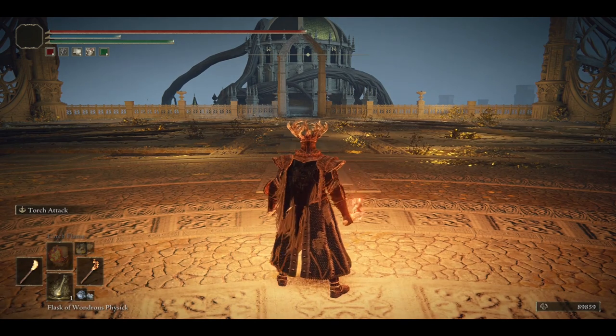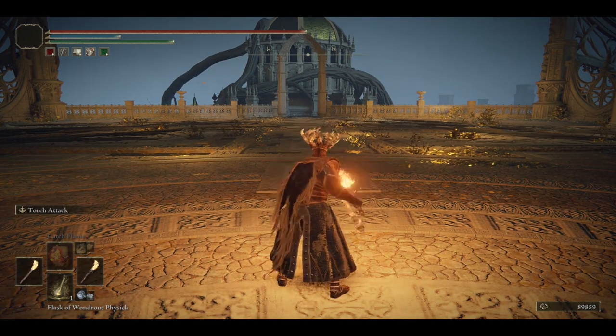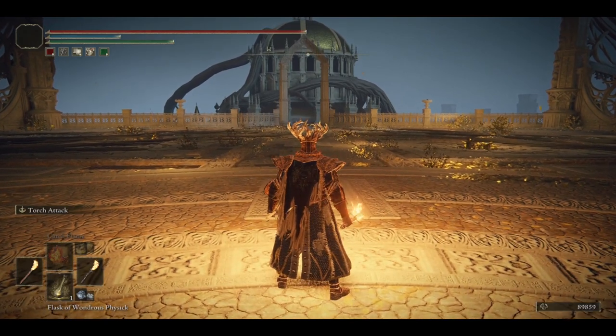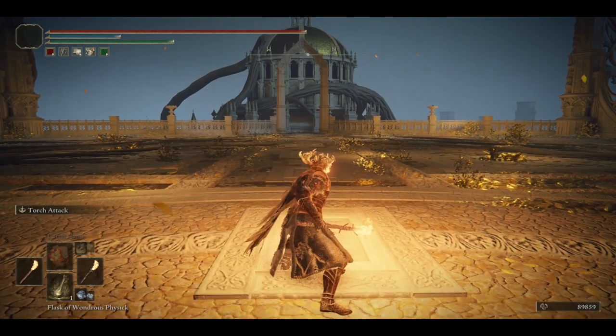Here you can see me swap to a torch with fire breather on the main hand, and then the torch on the offhand overrides my main hand ash of war with torch attack, sort of like parries on shields. Torch attack is essentially the same as a heavy attack of the torch and does not require any FP.